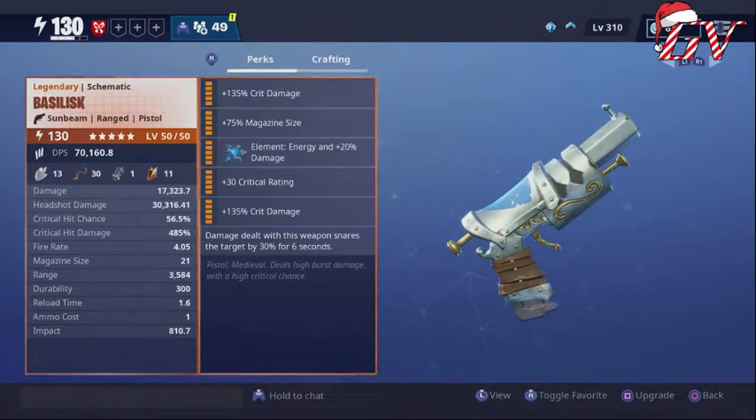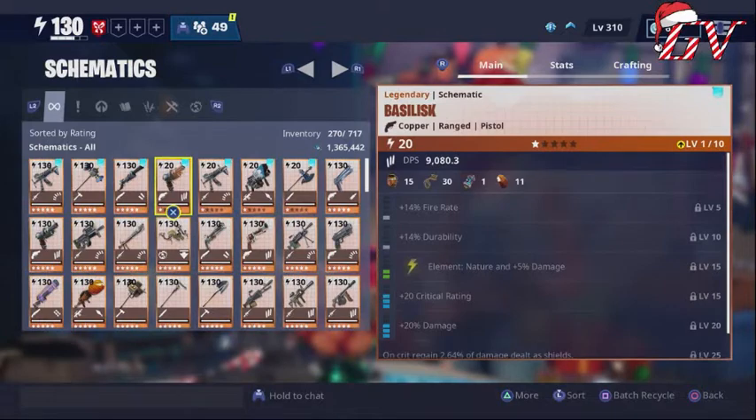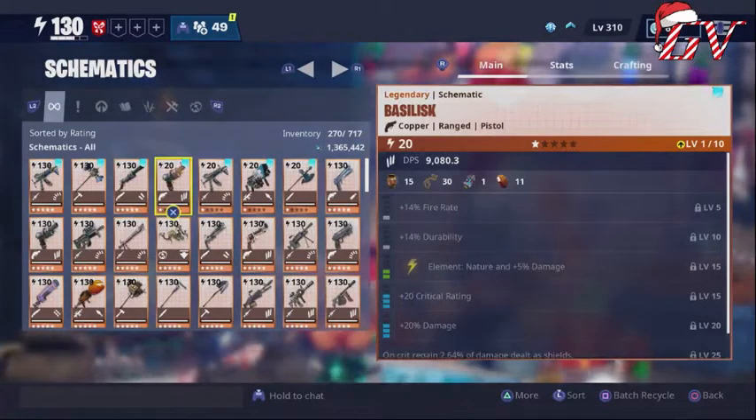Here's one thing I realized that kind of hurt my feelings a little bit — the last permanent perk deals damage with the weapon and snares the target for 30% for six seconds. But just buying some llamas with tickets, I found the same pistol and if you look at that permanent perk: critical regain 2.64% of damage dealt as shields. 2.64% of the damage you deal on a critical doesn't sound like a lot, but...